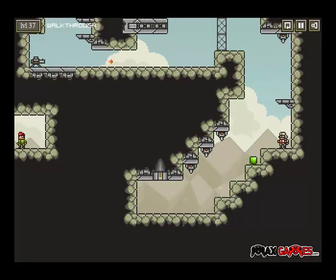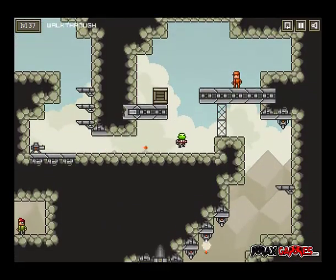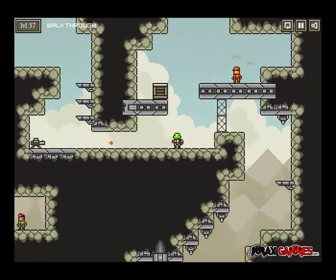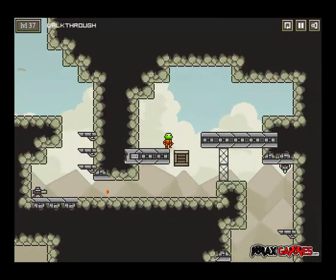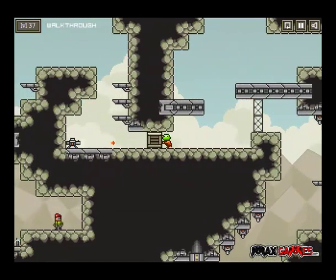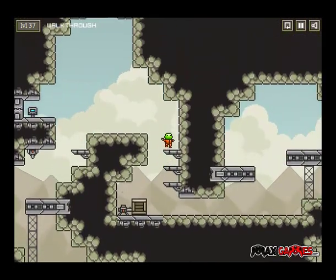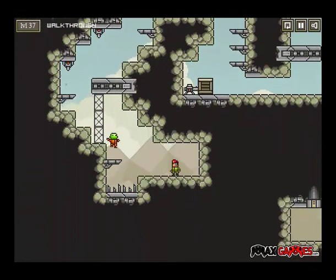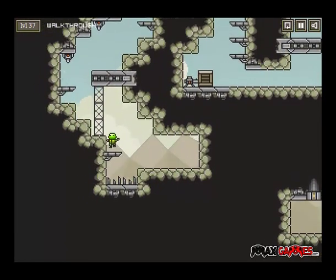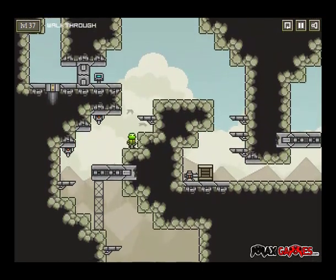I thought the level would wrap around or something — then I forgot the game just scrolls. I'm not on the NES where scrolling is physically impossible. What you need to do to complete the puzzles is always so obvious, but the platforming is very fun even if the puzzle part isn't very challenging at all.